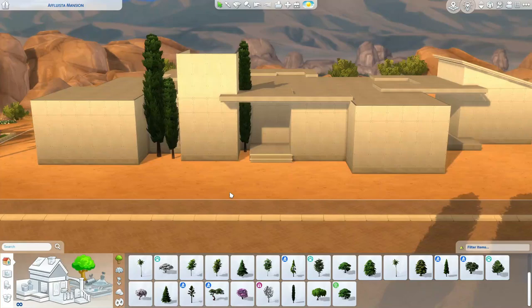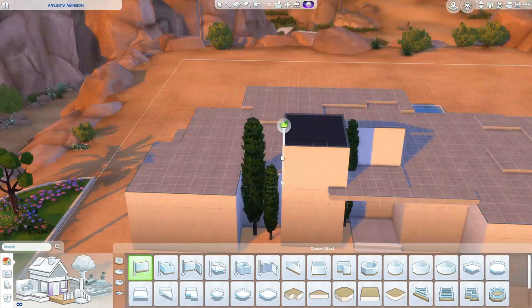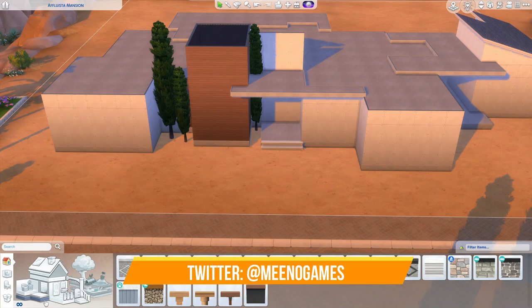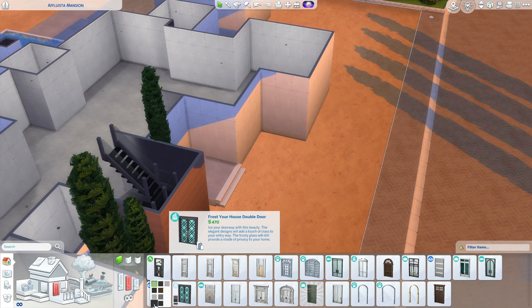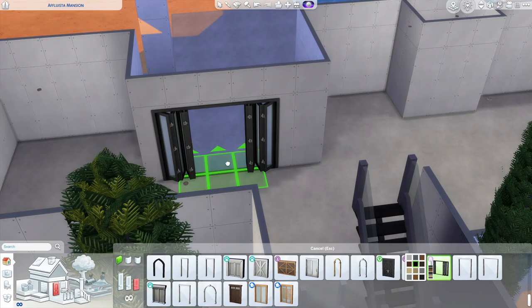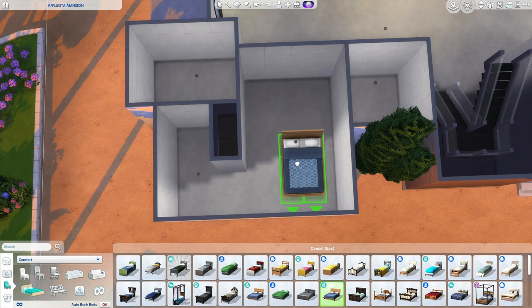That was kind of my thought process on this whole thing. I do take suggestions — if you want to drop a suggestion in the comments or throw me a floor plan on Twitter or Instagram, I'll link all those down below. I like to bring floor plans to life, especially if I don't see what the actual house looks like, so I just build from the floor plan and see what style of home it turns out to be.